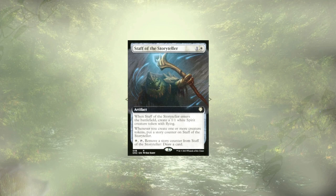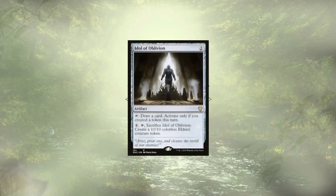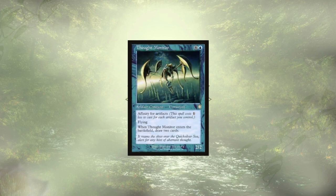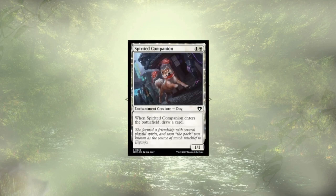Speaking of leaning into tokens, we have Staff of the Storyteller. We're going to be creating tokens on a pretty consistent basis and this is going to let us draw a card per turn for doing so. No token strategy would be complete without Idol of Oblivion. Moving into our creatures, we have Tireless Tracker, who combos off with Kodama to potentially create infinite clues, which we could use to draw a ton of cards. Thought Monitor is never going to cost us anywhere near seven to cast, giving us two cards on ETB.